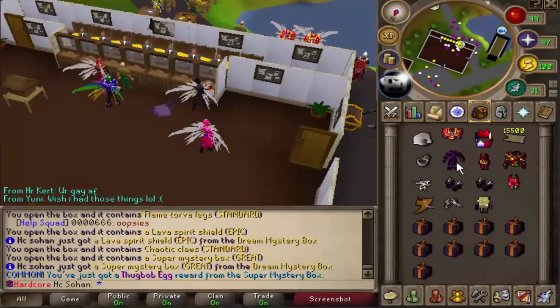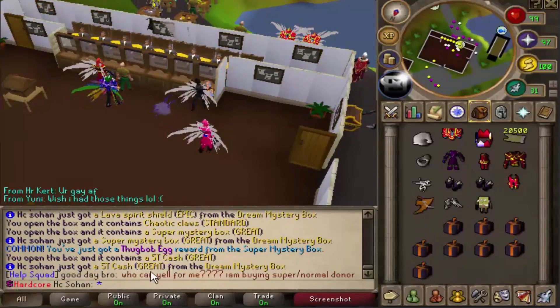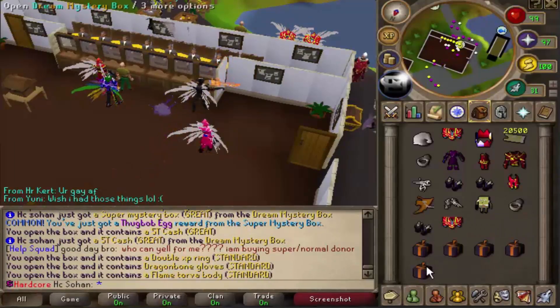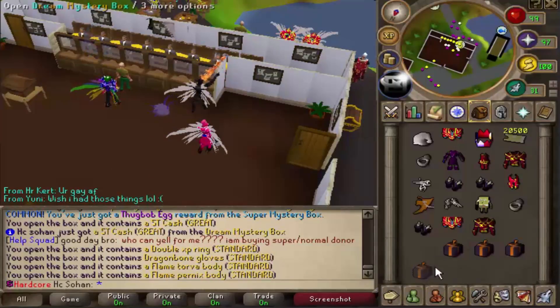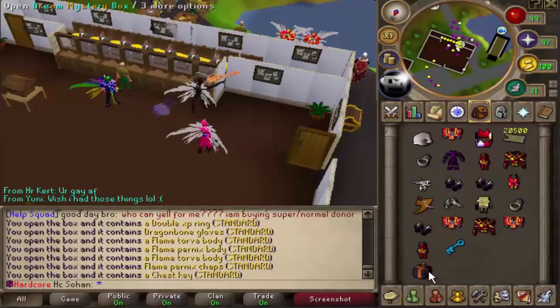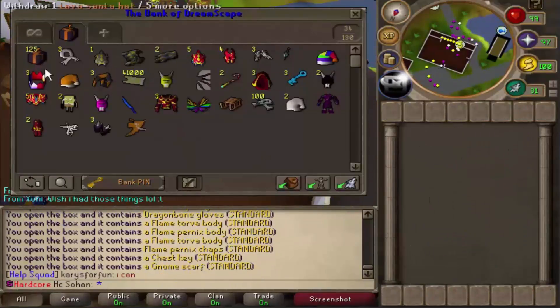Chaotic claws - pretty bad. Another super mystery box - give us something better than dual halo swords. A thugbot egg - you can also get them from super mystery boxes. Five trillion cash - not bad. Double XP ring. Seven boxes left - come on, give us something good. I really want a legendary reward, but we're just getting standard rewards. Last box of the inventory - that's disappointing.